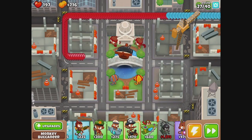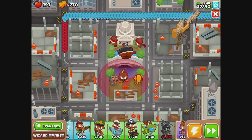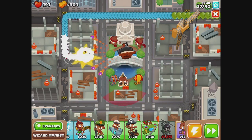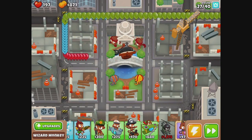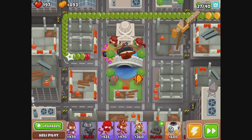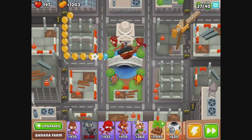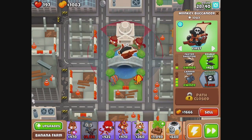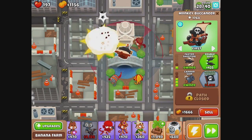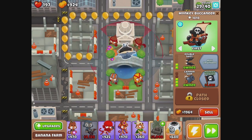Oh, my word — that looks bad for us. Not good enough. We need a super monkey. How much is a super monkey? Two thousand. We could try the spike factory, but I'm not convinced yet. Faster shooting first, then double shot, because maybe we can get two cannonballs out of it — that's the theory.